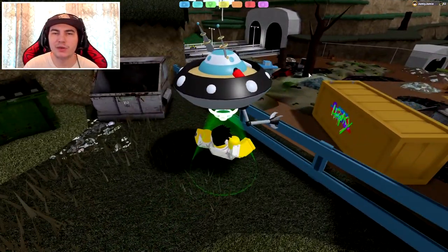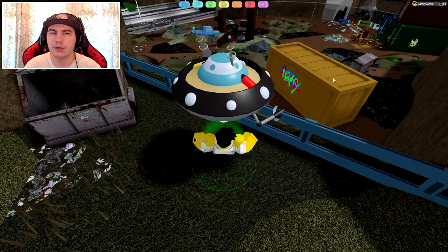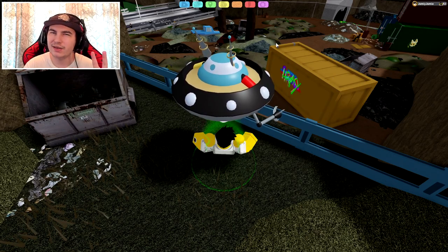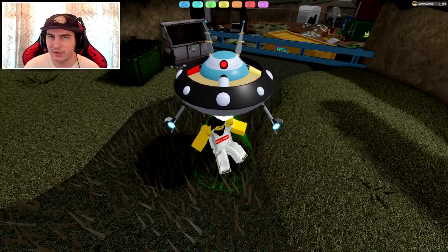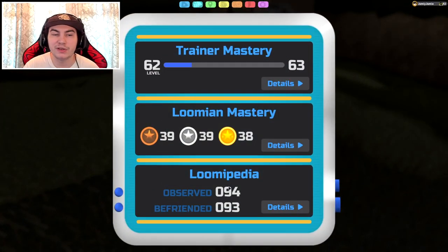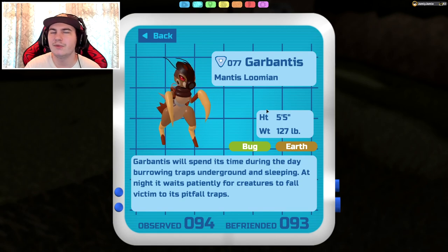There is also a patch of grass down here, but this isn't actually Route 7 — this is called either the Scrap Yard or the Junk Yard, so it's classified as a different area. You can find the Burroach in both of these areas and that is only it. Once you catch it, to evolve it you just want to level it up to level 26 and then you'll get the Garbantis. A fairly easy one, just a lot of leveling.